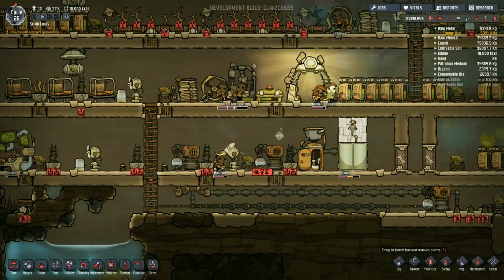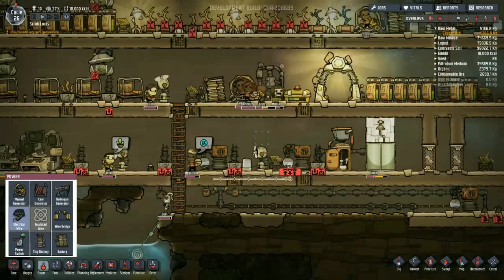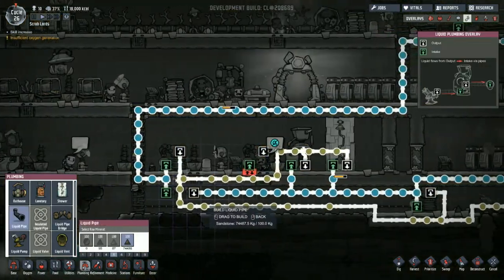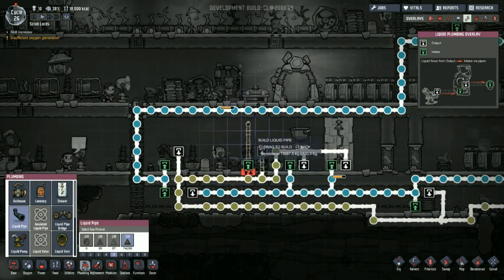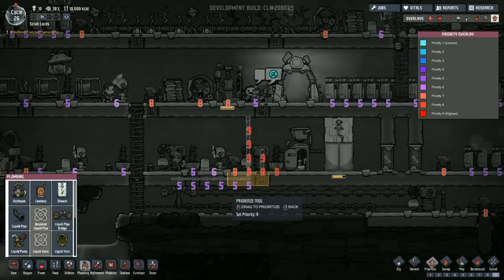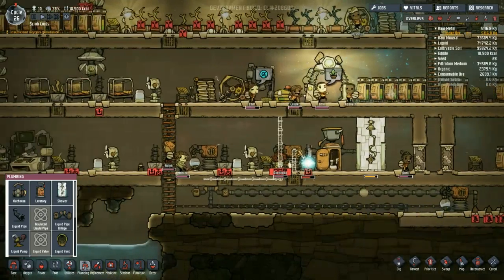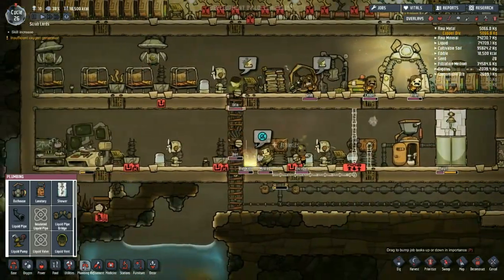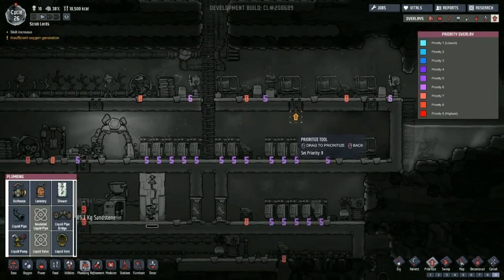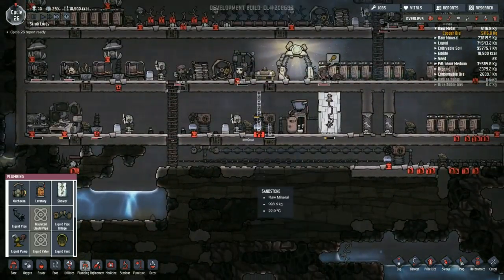What happened to the power to that? I never built any power to it — that would explain it. I also never built any plumbing to it. The output is very easy to do, so is the input. Prioritize as a nine, and then prioritize this as a nine. So if I actually prioritize these as a nine, will they actually come along and destroy it as fast as I want them to? Okay, so they're going to bed now.